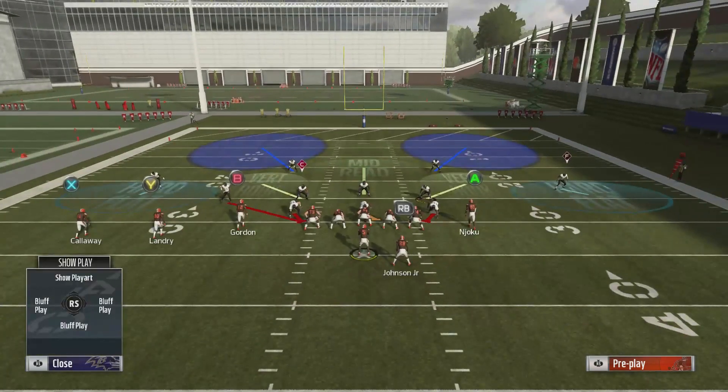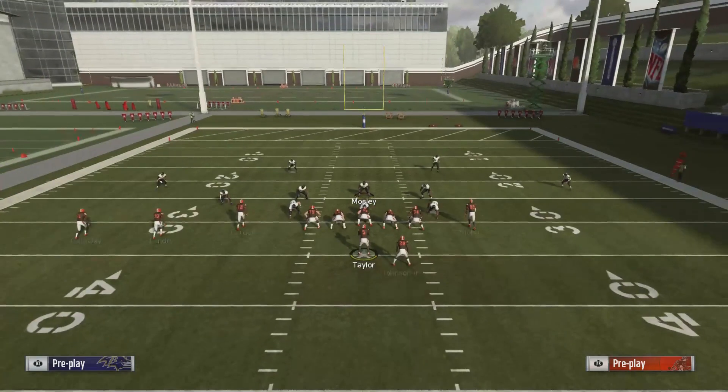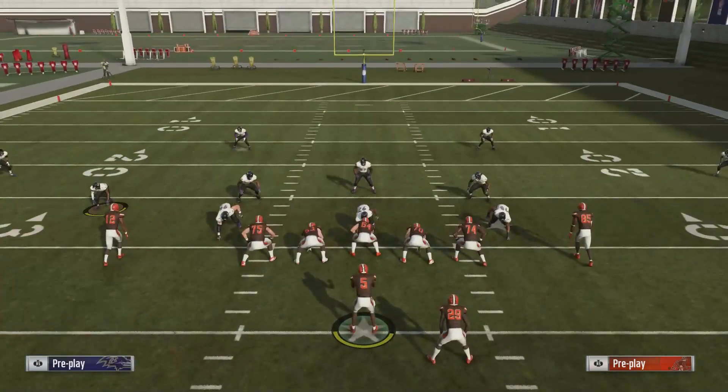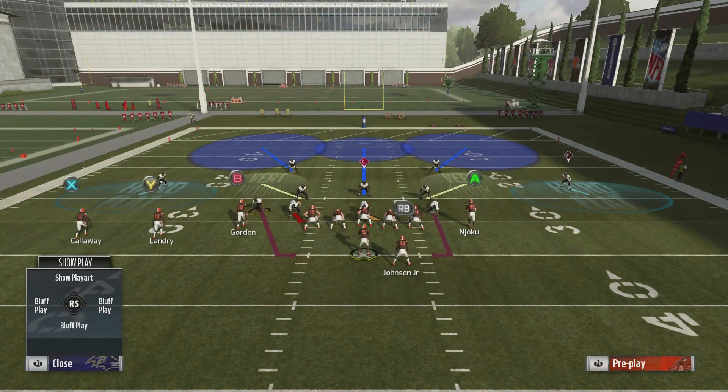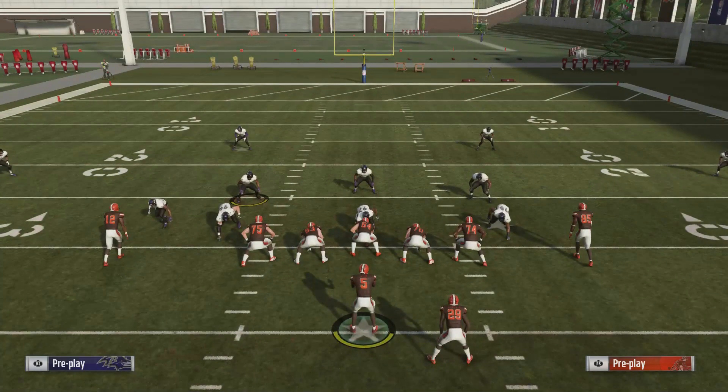On defense, I gotta set this up first. First thing I'm gonna do: baseline — hard flat. So now my corner is playing Colloway's screen. I'm gonna middle linebacker my deep — deep blue my middle linebacker. I'm gonna bring him up and then QB contain: left trigger, RB. Now I got a contain blitz. Also, this guy right here — you want to put him in a curl flat. I know it seems like a lot, but it's easy to set up after you do it a couple times.